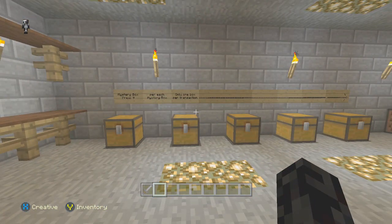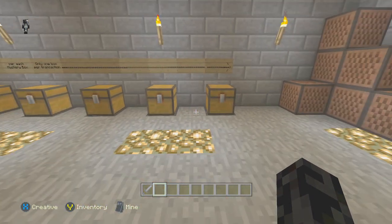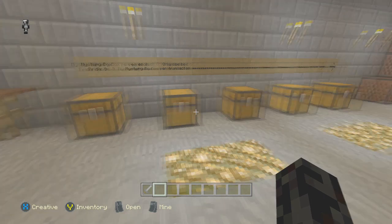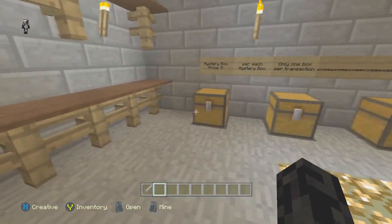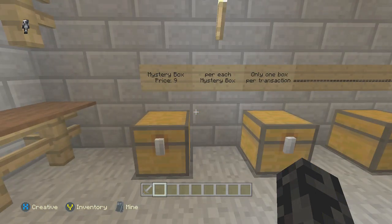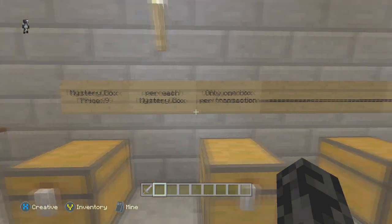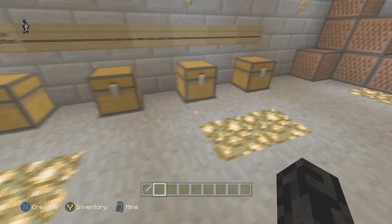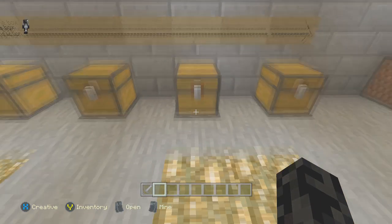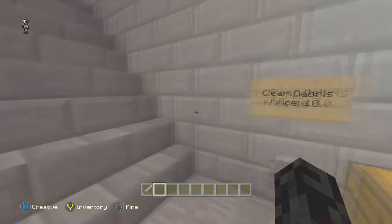Here's the mystery box. The mystery box was a little different — I couldn't just put two chests together because it would give you two things every time and you can't fit as many items, and people usually use the mystery box the most. So I ended up doing five different chests. Each one is the same thing — it costs nine rotten flesh per chest, whichever one you decide to open. Everything inside is random. It's nine per mystery box, only one box per transaction. You stick your nine in and it gives you a random selection from the dispenser underneath.